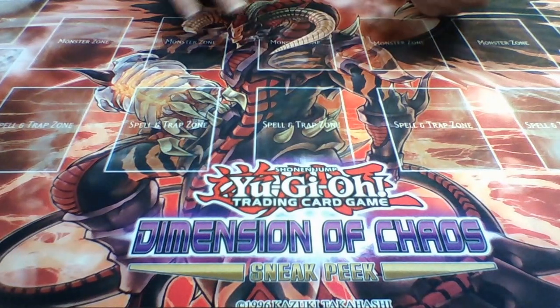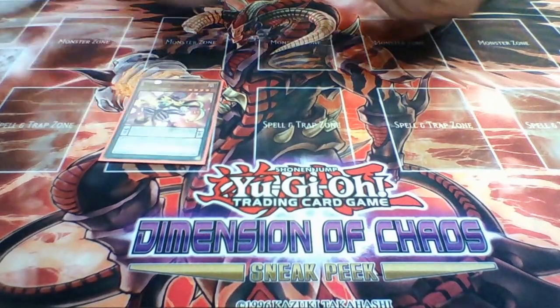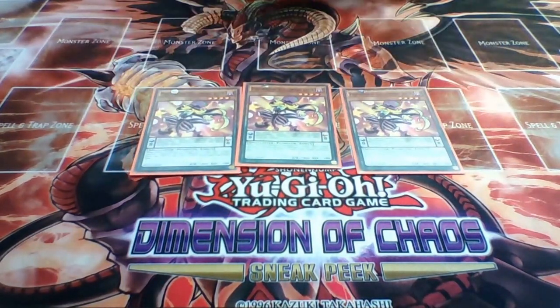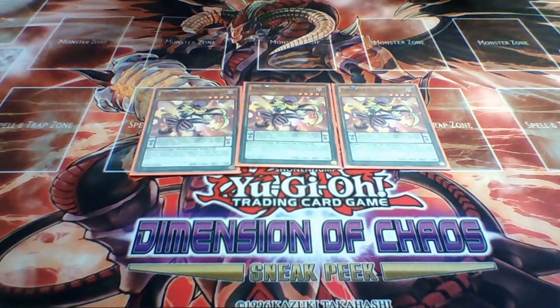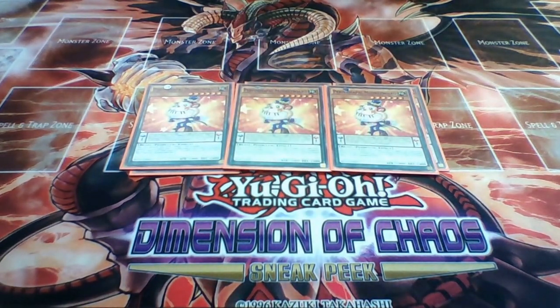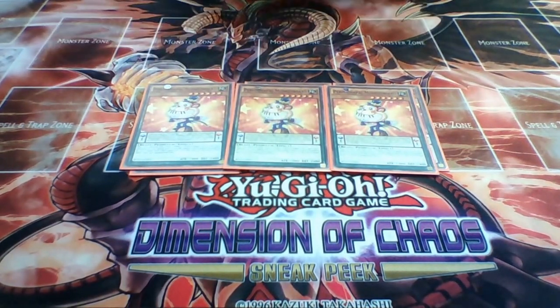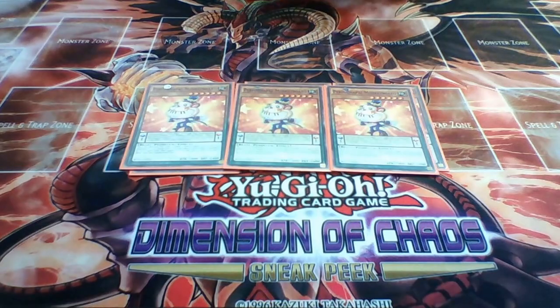I'm sorry if there is any glare - I don't have the best lighting for these. We have 3 Skullcrobat Joker. Joker is our searcher; as everyone knows he can search out Arpa Fall Pulse. We also have 3 Monkey Board which does the exact same thing but in the scales. I don't usually Pendulum Summon him - I can since I run an Eccentric Archfiend, but most of the time he'll just be dead in my extra deck.